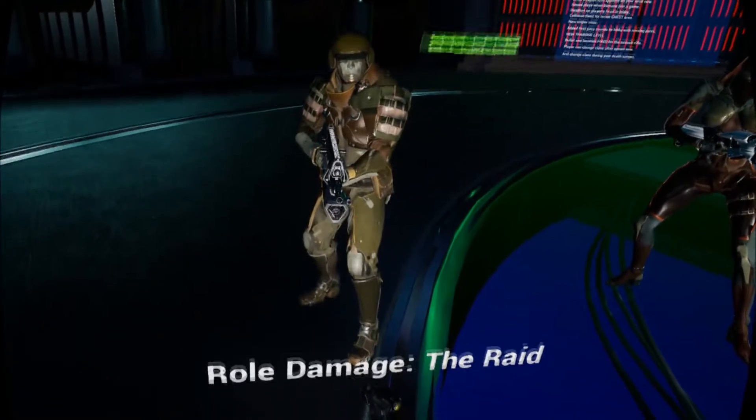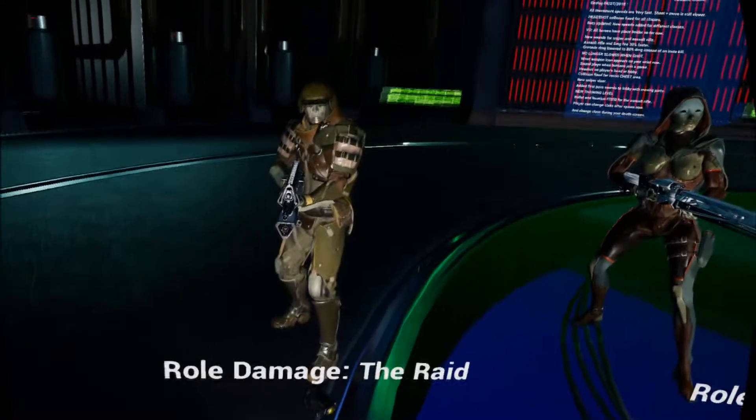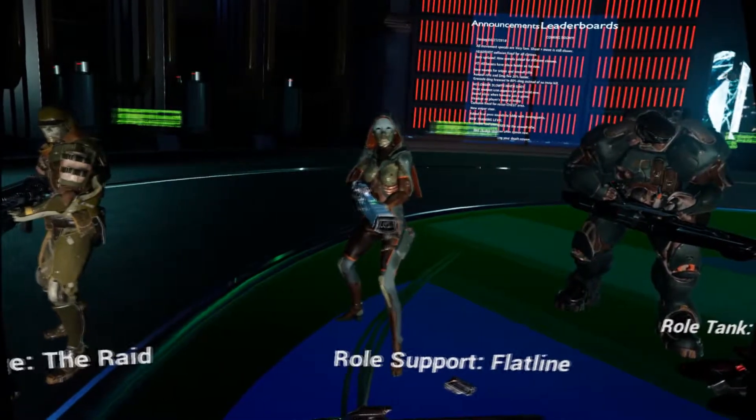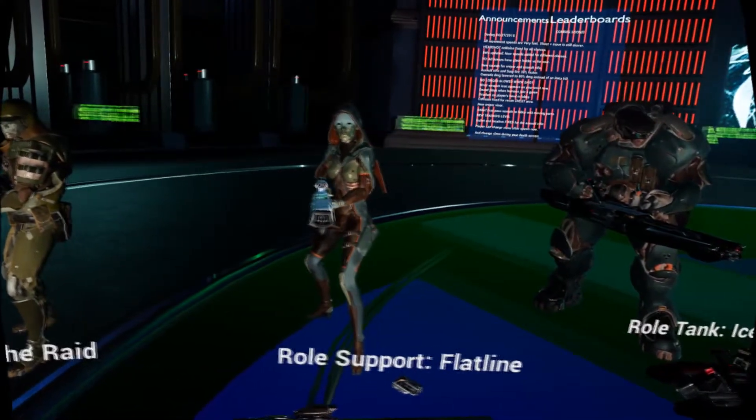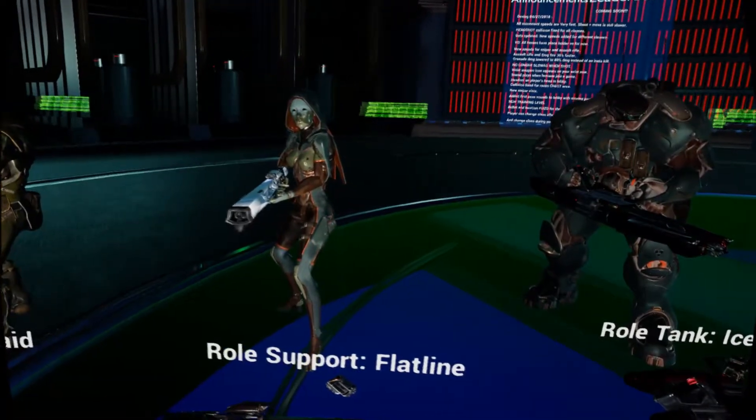Next up we have The Raid, who's the DPS role of the game. He's got a rifle, wrist rockets, and his special ability gives him limited auto-aim lock-on to enemies. And then we have Flatline, which is the support role. She's got a sniper rifle that doubles as an SMG, wrist rockets, and her special ability lets you see enemies through walls.